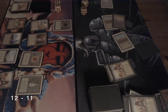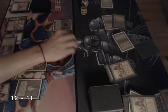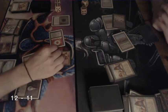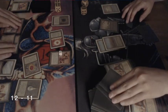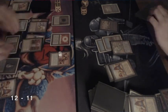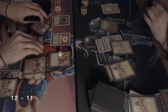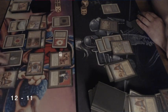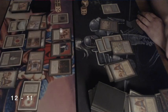Bad news for me, but hey, I get to draw two cards. Let's see what I can do. Playing a Sol Ring — not really going to help me. Playing another Triskelion, that's good news. Those Triskelions, the damage they do, it helps. Playing a Su-Chi now.